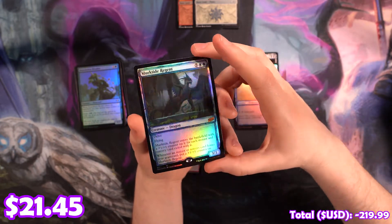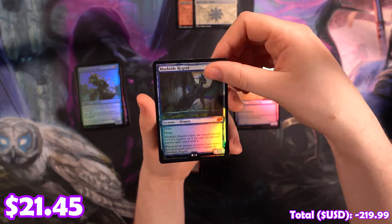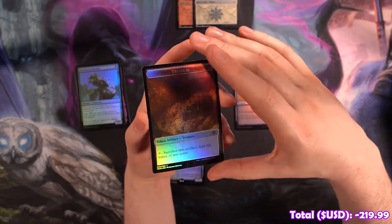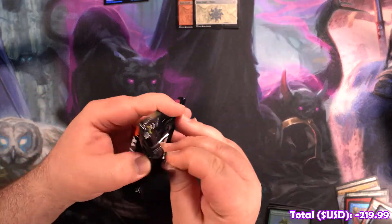We've got a Sketch Murktide Regent — this card is awesome, actually, very very good. We've got a Thopter Treasure with the roller line, because we keep rolling, rolling, rolling, rolling. Exactly.